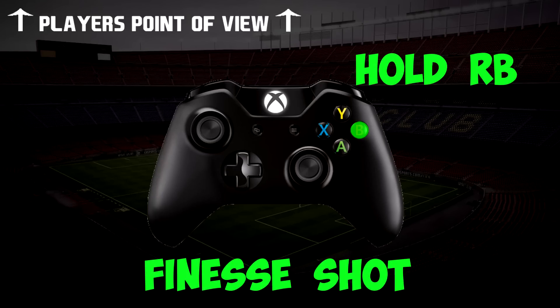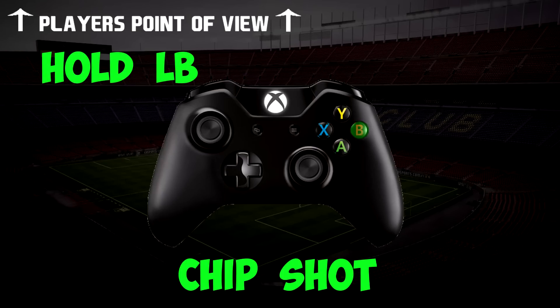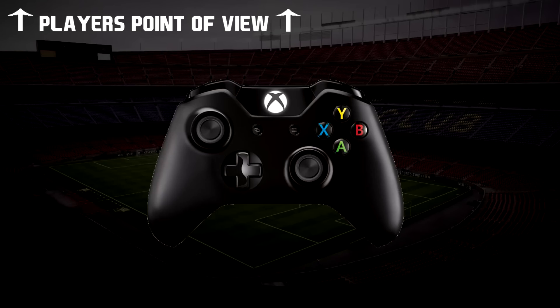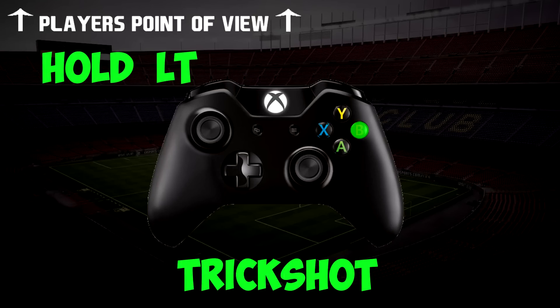RB is R1 on the PlayStation. A chip can be done by holding LB while pressing the shooting button — LB is L1 on the PlayStation. Furthermore, you can perform trick shots by holding LT while pressing the shooting button. LT is L2 on the PlayStation.